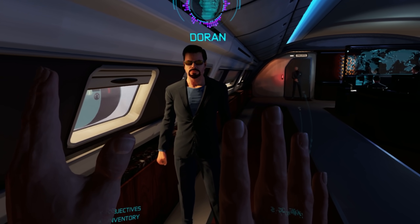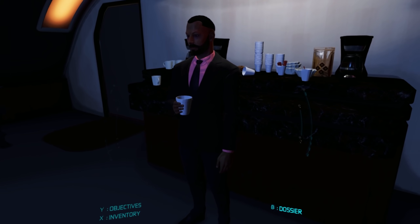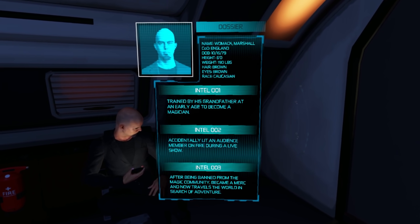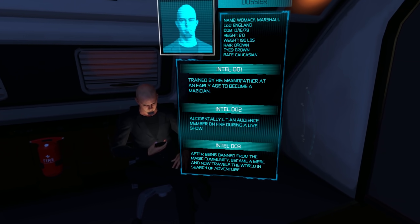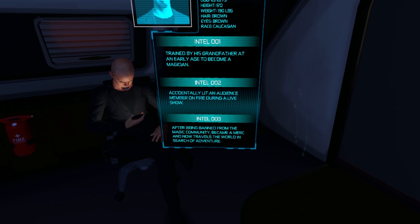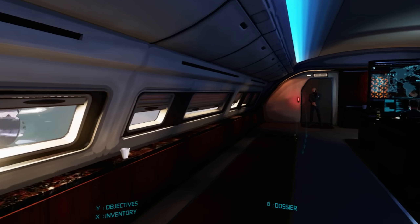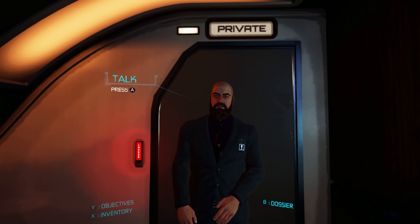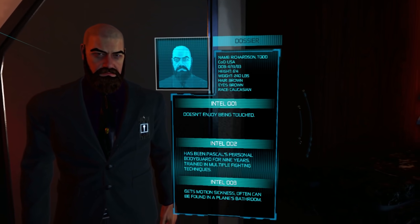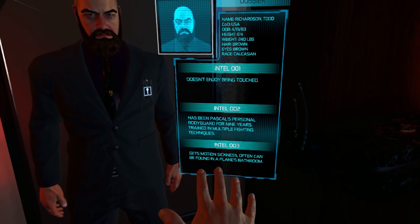I was just touching your face! I'm so sorry. I didn't mean to get you angry. Personal boundaries, personal boundaries. What about you? Who are you? Marshall Womack. Trained by his grandfather at an early age to become a magician. Accidentally lit an audience member on fire during a live show — don't show me some tricks! After being banned from the magic community, became a merc and now travels the world in search of adventure. Guard blocking the door. Let's just learn about him first — Todd Richardson. Doesn't enjoy being touched, I will not touch him. Looks a bit like Triple H. Has been Pascal's personal bodyguard for nine years, trained in multiple fighting techniques, gets motion sickness, often can be found in a plane's bathroom. That's useful, surely.